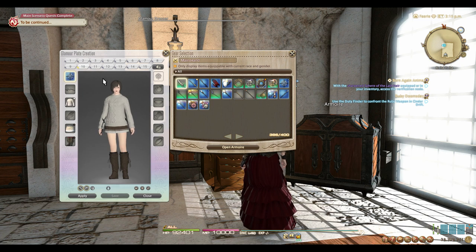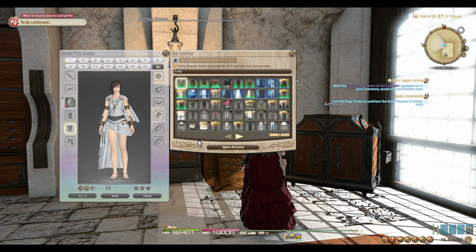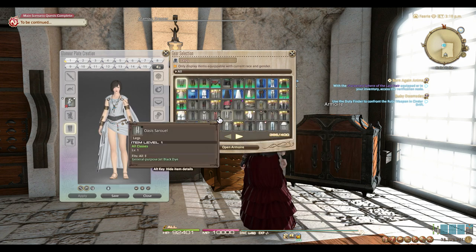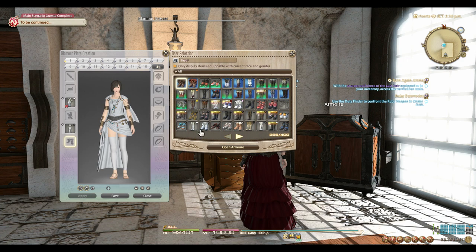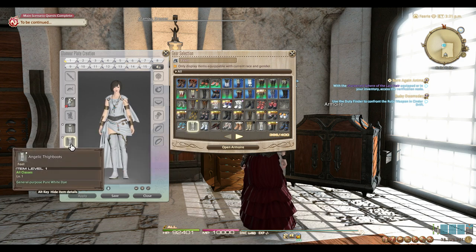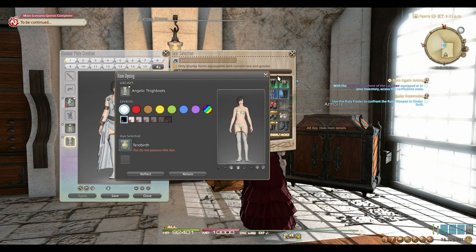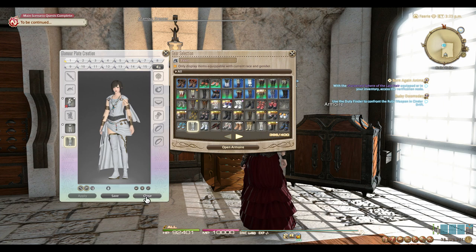Some things to keep in mind with Glamour Plates: you can dye the gear pieces in the Glamour Plate tab, but be warned that if you do so, it doesn't dye the gear piece permanently. If you remove that piece from that slot in the Glamour Plate, it will remove the dye and that piece will go back to what it was before. So don't use jet black or pure white dyes in the Glamour Plate tabs — make sure to use those in the Dresser tab itself to dye the gear pieces permanently.